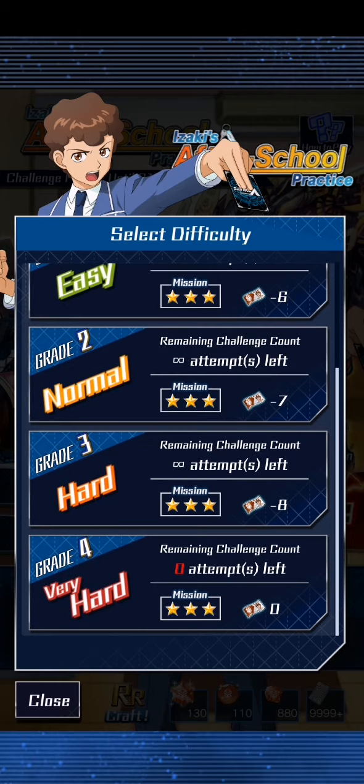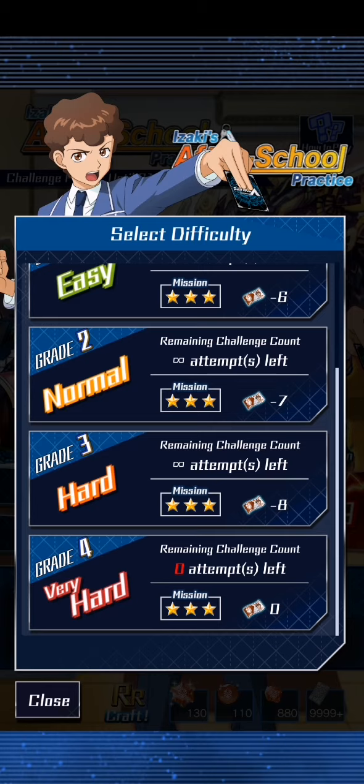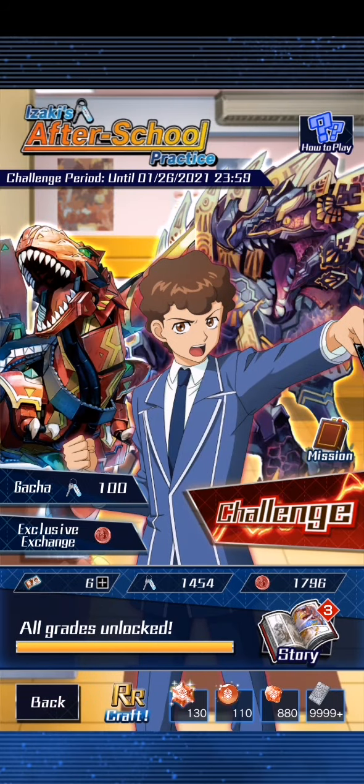In terms of percentage, you get more for spending 8 tickets than you do for spending 5 tickets. So if you spend 800 tickets on both the 5 and 8 options, you would have more materials after using the 8s than you would with the 5s. I would have shown you this, but I already completed it today, so that's unfortunate.